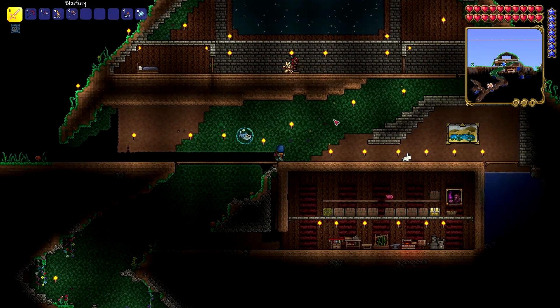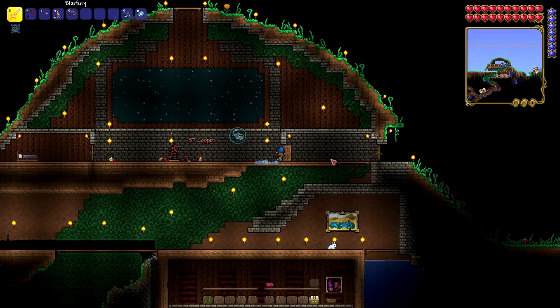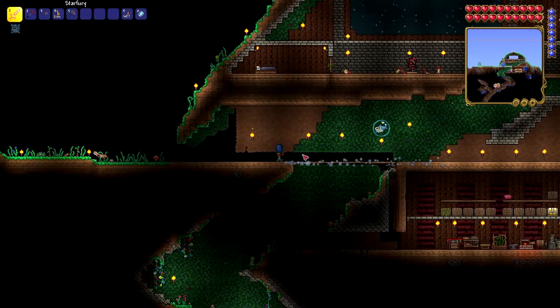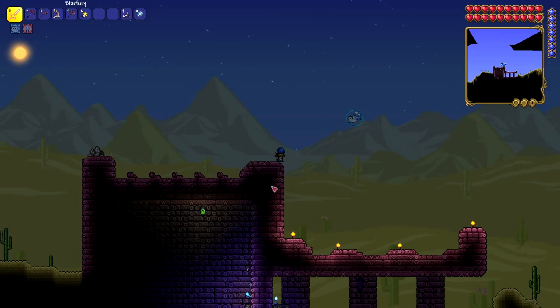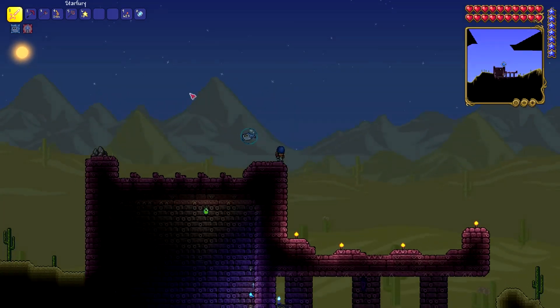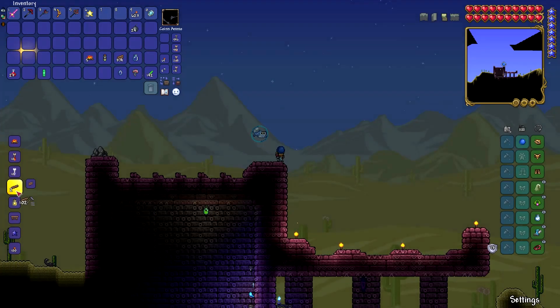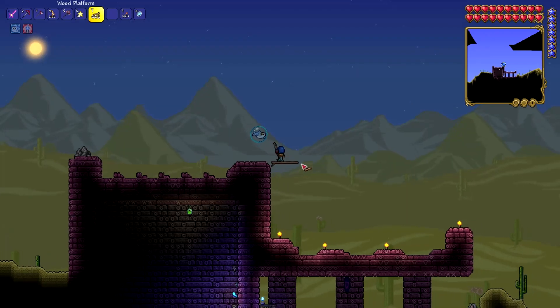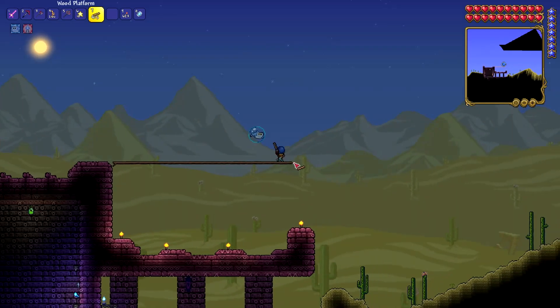I won't bore you guys with the trip over to the dungeon — I'll skip over to that. We will be walking up to the dungeon, and now we are going to be making our arena, built off of here, and we're going to try to make it as long as we can. We're going to be moving around a lot against this guy, so I'm going to make probably — I'll leave us with 200 wood and we'll build it across this way. We'll probably make it much longer than we feel like we need to.